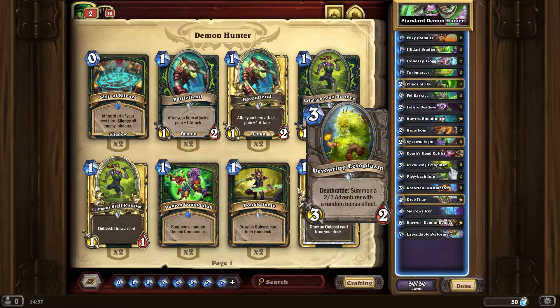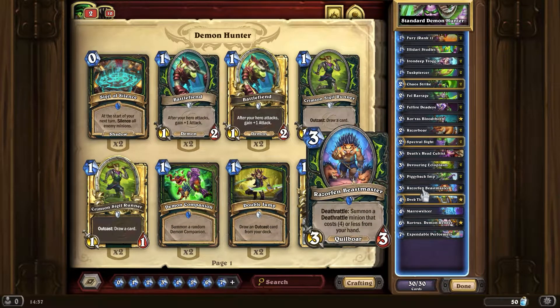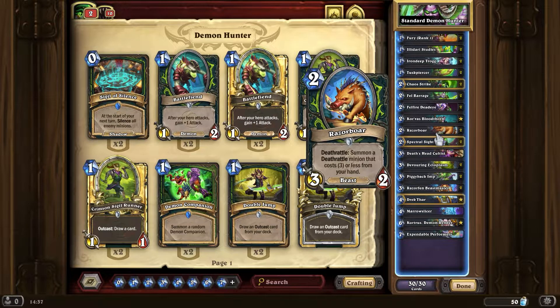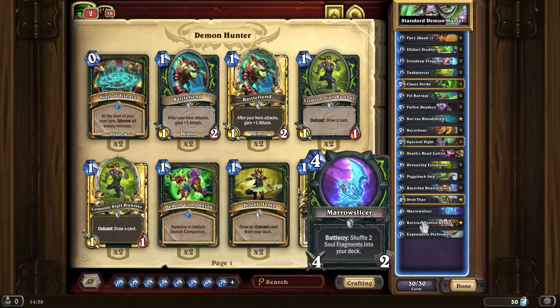Cards like this are the ones you really want to pull out with the Beast Master or the Razorbore. Obviously if you can chain them together — Razorbore gets a Beast Master — that's pretty good. But this card, if you get it out on turn three with a coin, it just turns the game completely. It's a hugely impactful play.